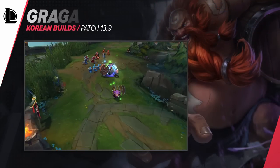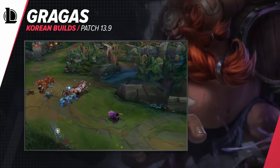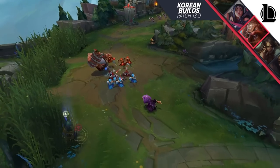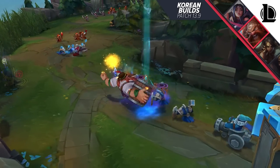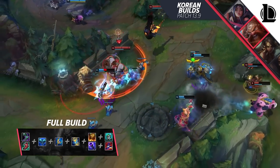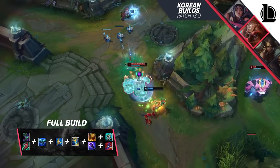Our next champion has been avoiding nerfs and nobody really knows why. This champion is crazy strong and features way too much sustain. He also has quite a few options for items, but for this one we are focusing on a lane-dominant setup with Comet. Here's the rundown for the items: Sorcerer's Boots or Lucidity Boots, Everfrost, Archangel's Staff, and Zhonya's Hourglass, and then you have some choices.